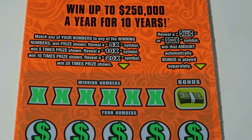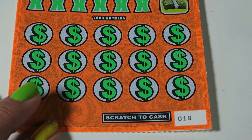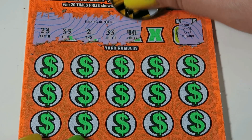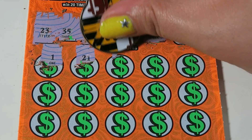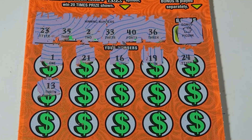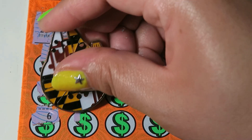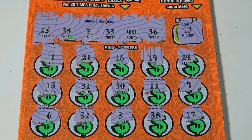We have our $10 Make My Year. This is a match-your-numbers game. You can also find a 5x, 10x, and 20x, and we're looking for a $50 or $100 symbol in the bonus spot. Ticket 18 — it's a piggy bank. Numbers to match: 23, 35, 2, 33, 40, and 36. Our revealed numbers are 1, 21, 16, 19, 24, 13, 31, 30, 11, 9, 6, 32, 23 — just 1 off — 3, 38, and 17. Nothing on there.